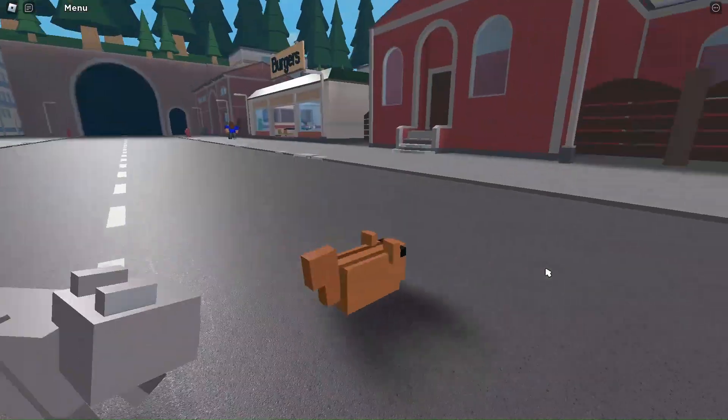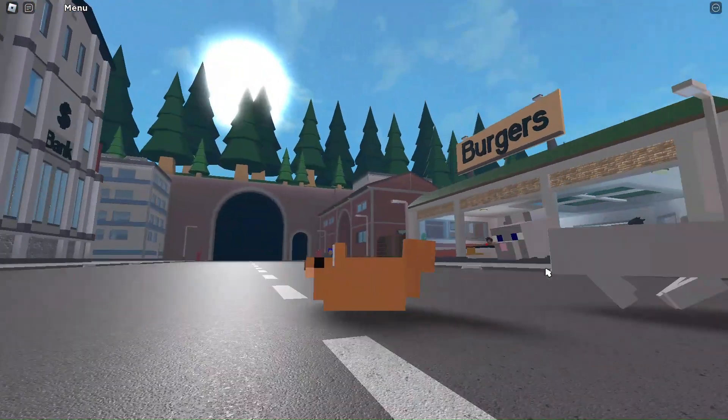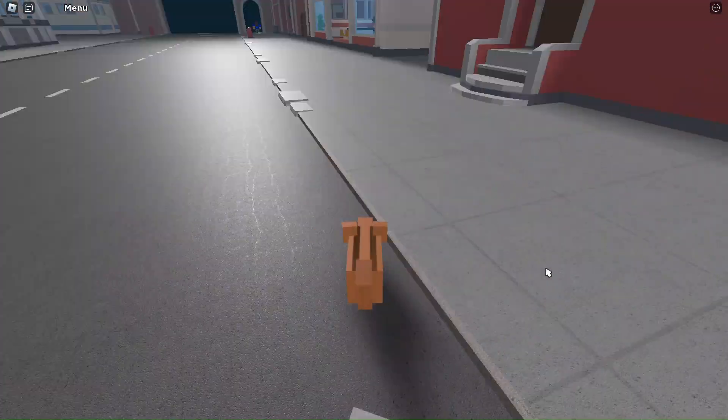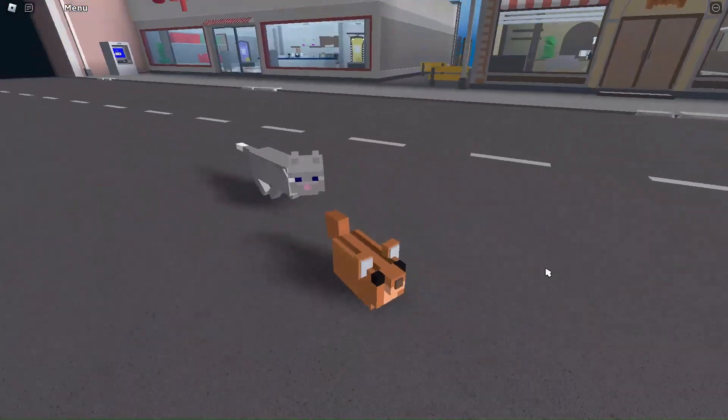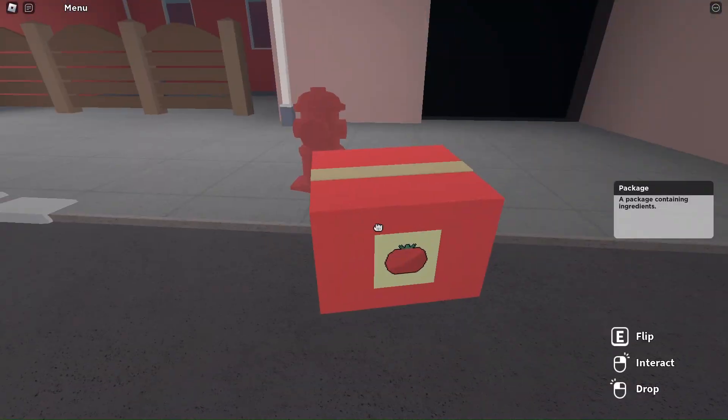The next rat is the squirrel rat. It's cute and what the squirrel rat can do is it can double jump — that's it.